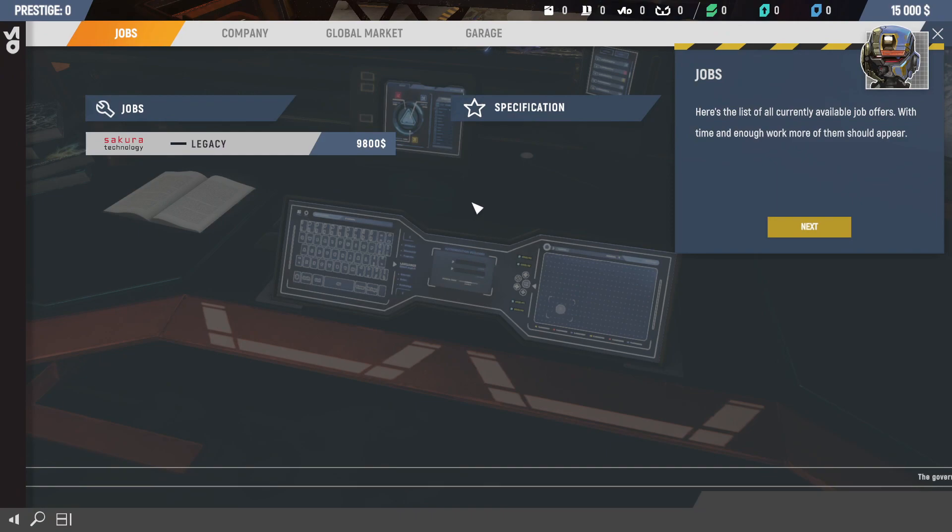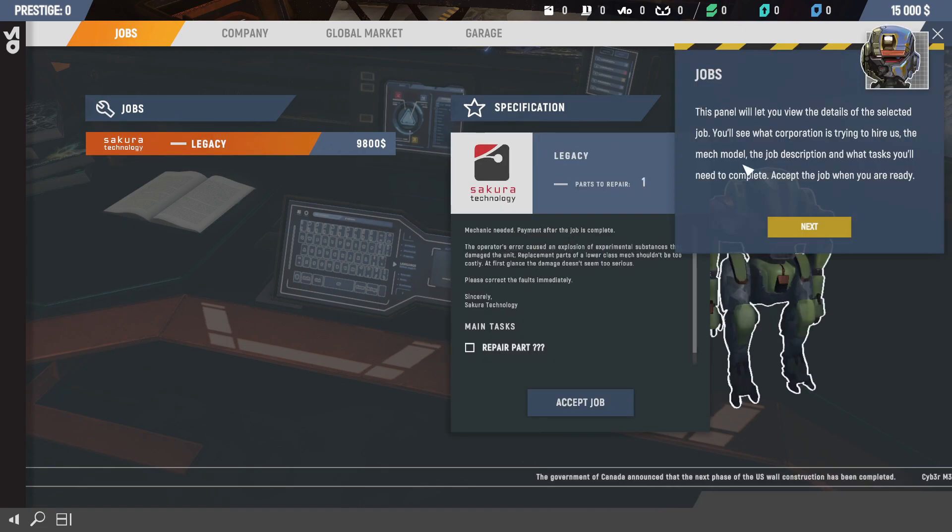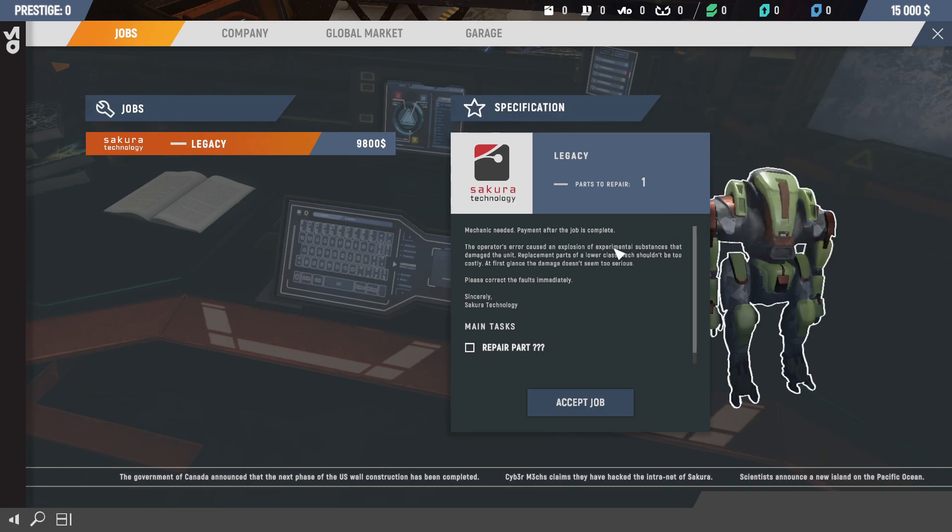Here's the list of currently available jobs. The first job pays nine thousand eight hundred dollars. This panel shows the details of the selected job — the corporation hiring us, the mech model, job description, and tasks to complete. This job is with Sakura Technology. An operator error caused an explosion of experimental substances that damaged the unit, but first-class damage doesn't seem too serious. We've got a mystery part to repair.